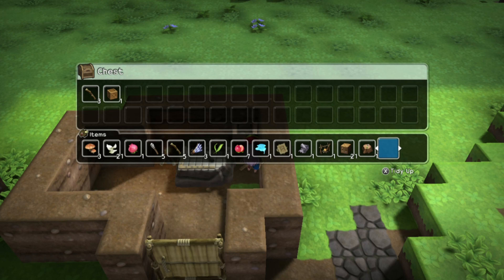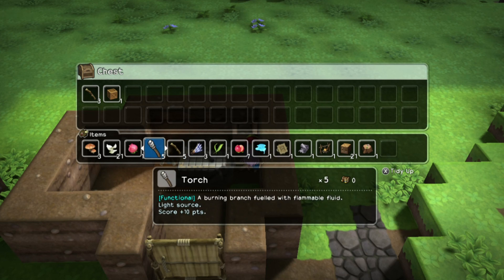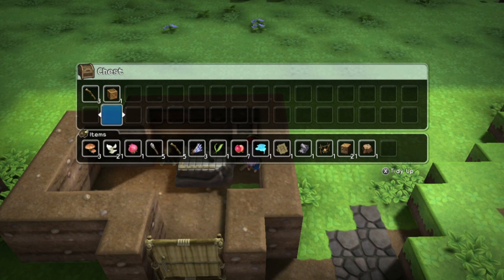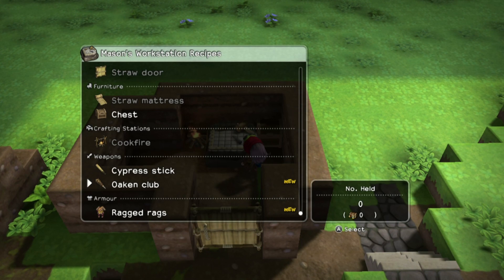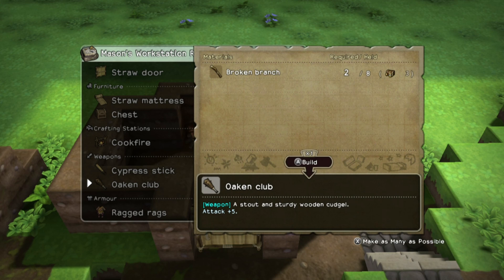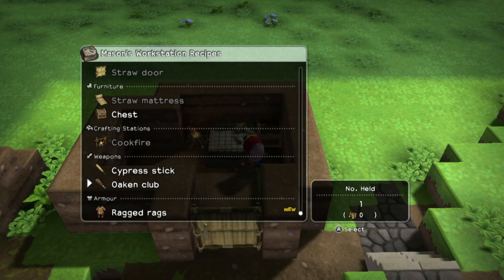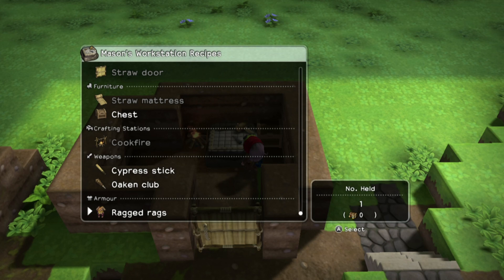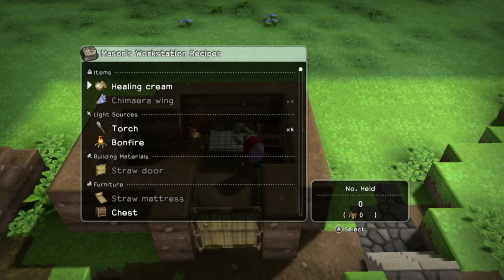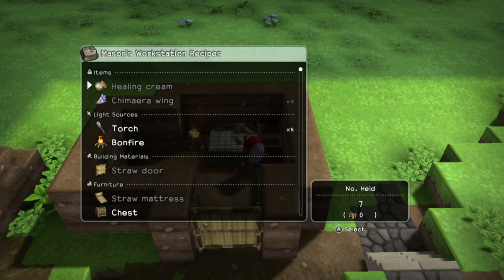Let's put this crate in here. I guess I'll keep the tree stump. I could use these petals to make actual healing items for myself. I don't think I need the mushrooms for anything yet, so I'm going to put them away. I might as well build this oaken club — I've got what I need. I'm going to make some healing cream in case I need to go out exploring again.